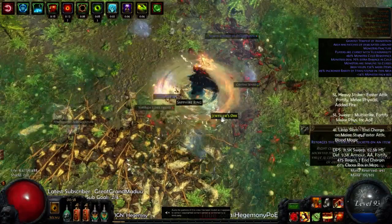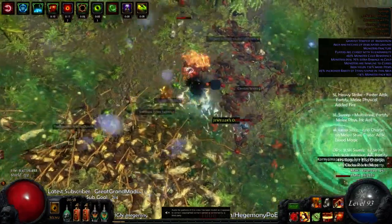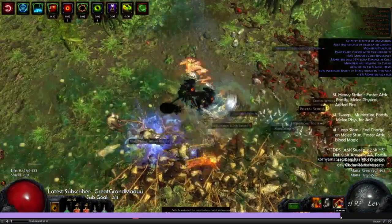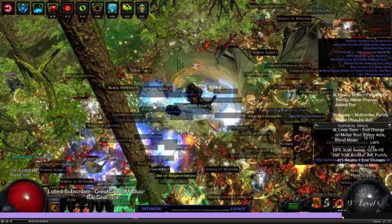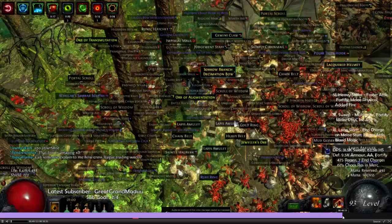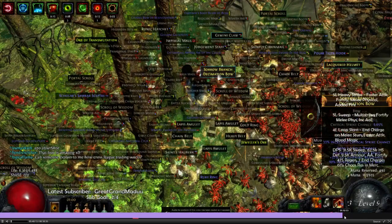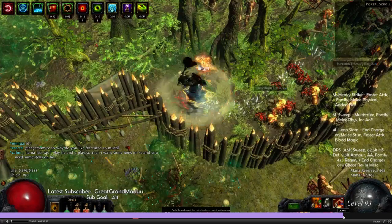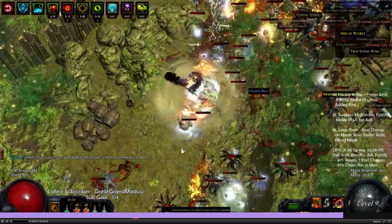I'm cruising along clearing out this map. Let's fast forward a little bit to the boss's area. It gets a little crazy, but it's nothing that we couldn't handle. That's a crazy shrine action here — look at this loot. Combined with the loot explosions, so many factors went into play.